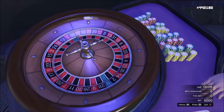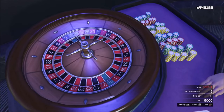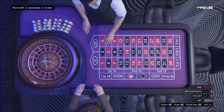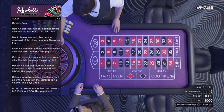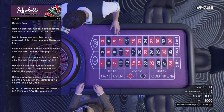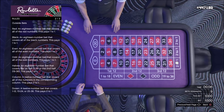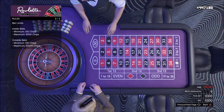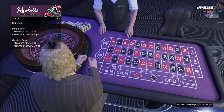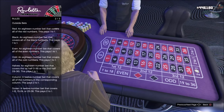Betting on even, odd, red, black, 1 through 18, or 19 through 36 gives you the greatest chances of winning. However, it also gives you the least back. If these numbers have the highest probability of winning, why bet on others? If you bet on others, your chances of winning are far lower, but the rewards are much greater. For example, a straight-up bet on an individual number gives a pay ratio of 35 to 1 — you get your initial bet back plus it's multiplied by 35 times. The chances of this are extremely slim: a 1 in 38 chance, because you also have to count the 0 and the double 0.